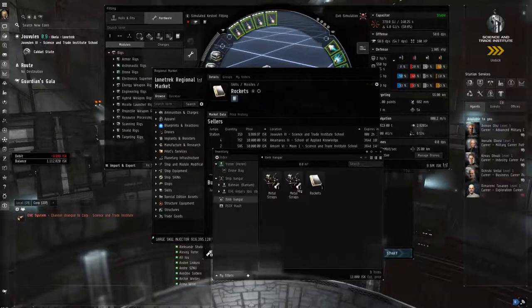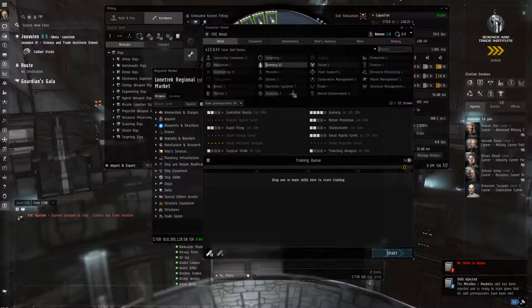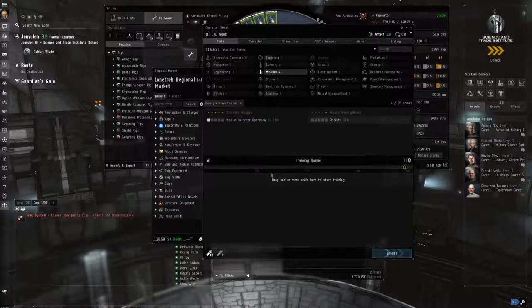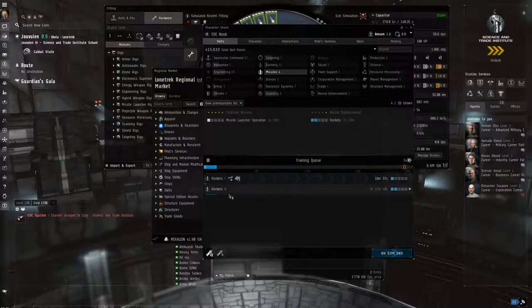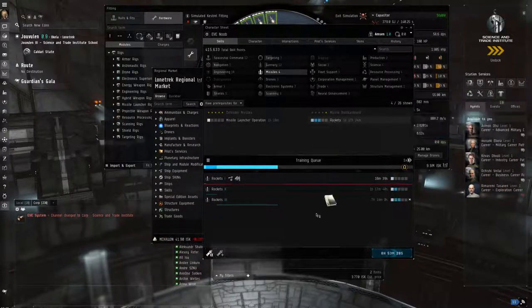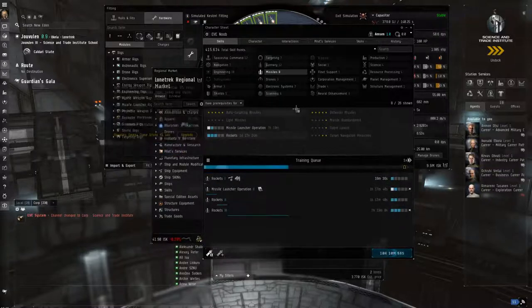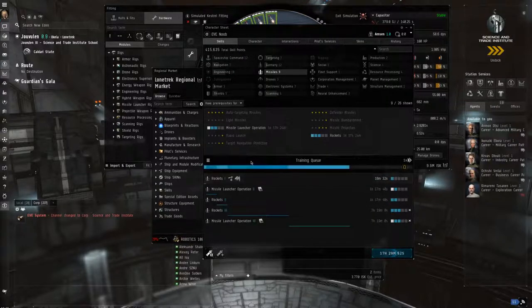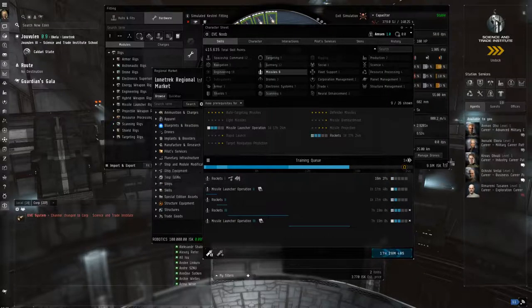I'll queue up the skill book and inject it, put it in the training queue and get it running so we can get started with the rest of our day. I'll train it up to maybe level 3, and I'll put one Missile Launcher skill in there as well - that will give us missiles later which are also very useful for PvE. At least this way we've got a good idea of which way we want to go.